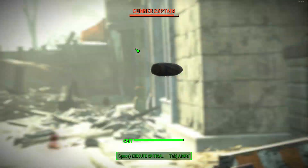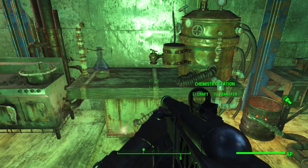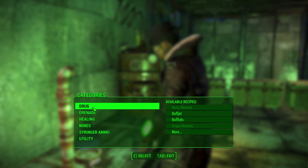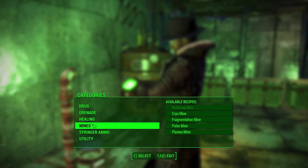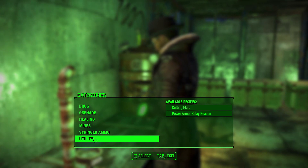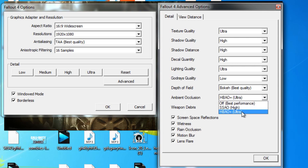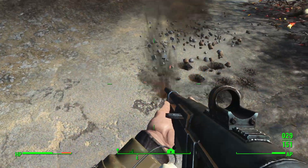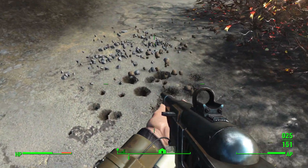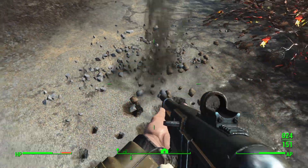For console users, they've added the ability to rotate an object you are holding with the left and right triggers, and pressing down on the thumbstick lets you switch the rotating axis — another helpful addition for settlement building. For PC users, there's a new ambient occlusion setting, HBAO+, new weapon debris effects for PC graphics cards, and improved ESDF key remapping support while in workshop mode.